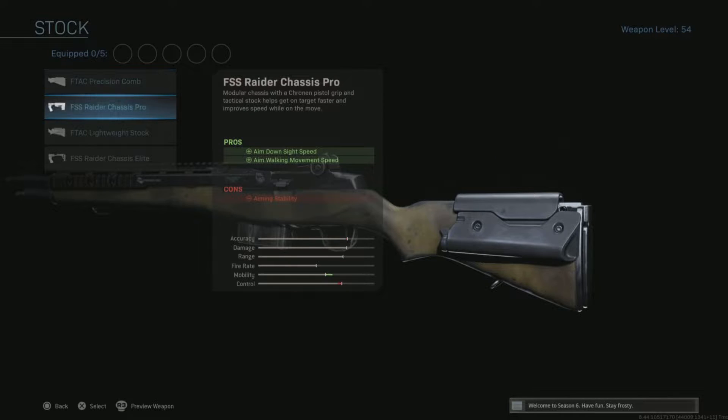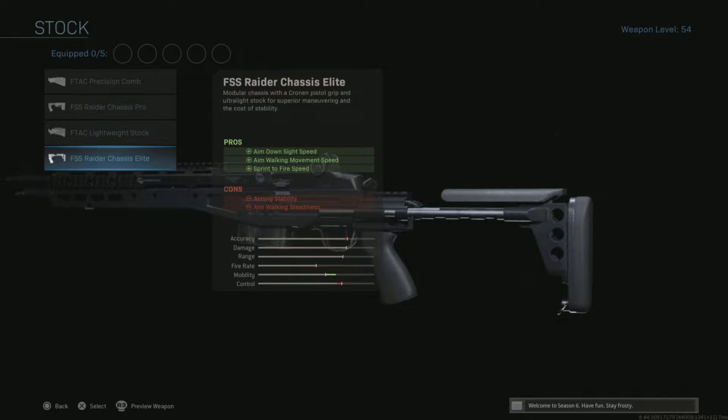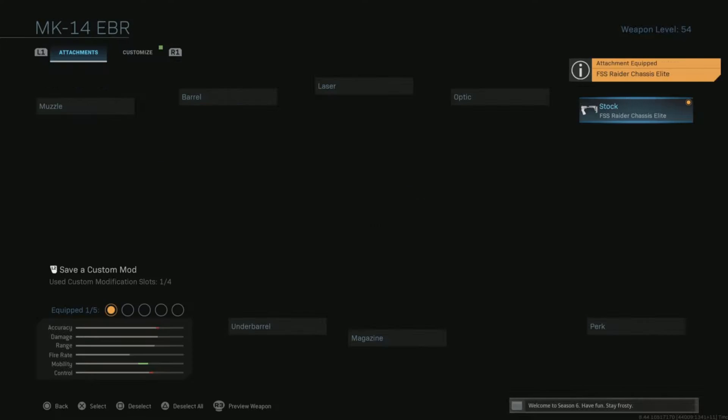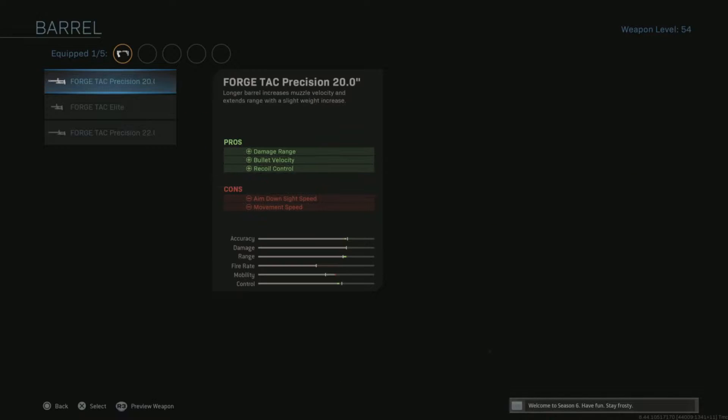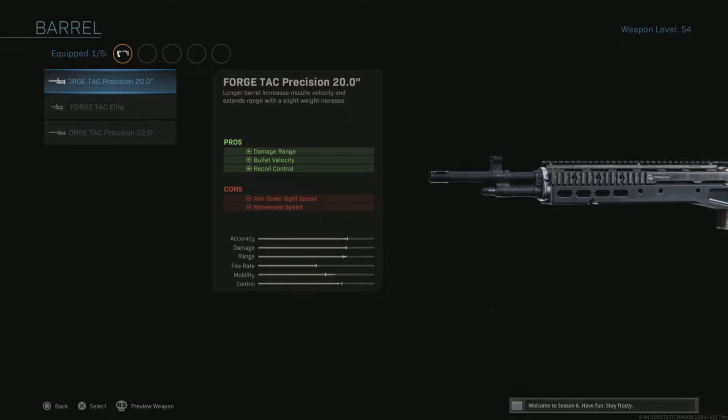The first thing you're gonna need is the FSS Raider chassis elite — that's really what turns it into that MK14. For the barrel length, you can go either the standard barrel or the 22 inch barrel.